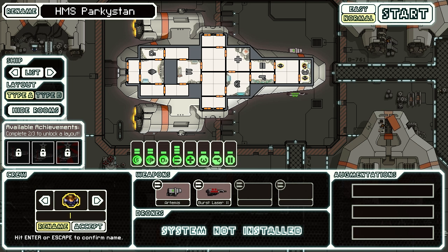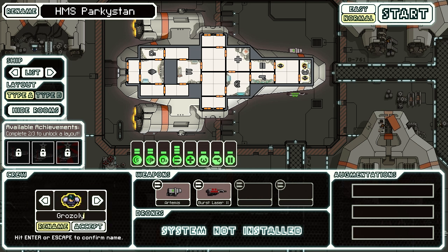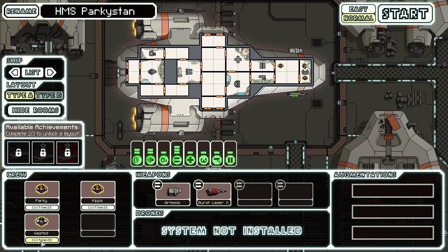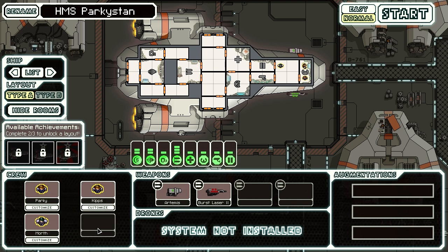Our crew — we've got a crew of three people. We're going to have me, Captain Parky. We're also going to have Kips in our crew because I'm sure he's brilliant at flying a spaceship for some reason. We're going to make him have brown hair. We both have brown hair, fair enough. And the third person we're going to call Morth, and Morth can have green hair because he's Dutch.